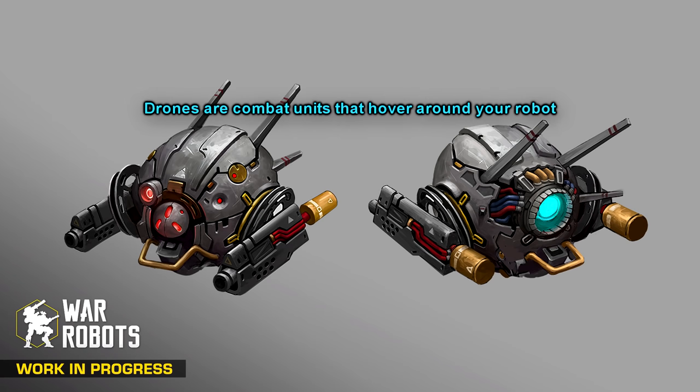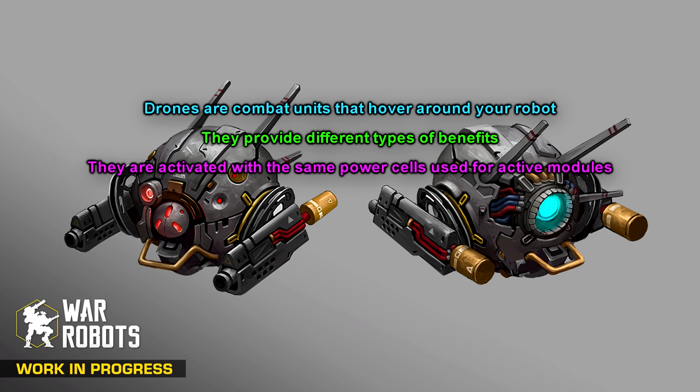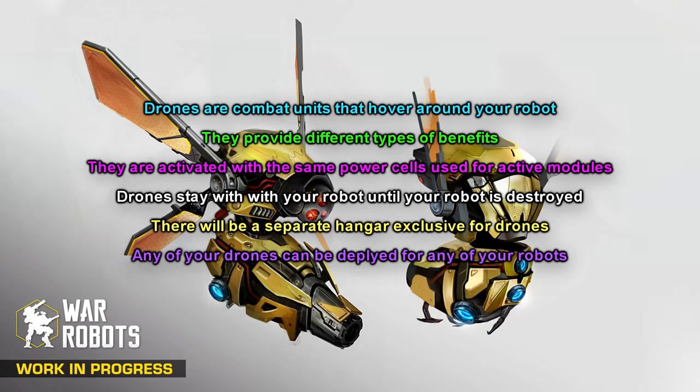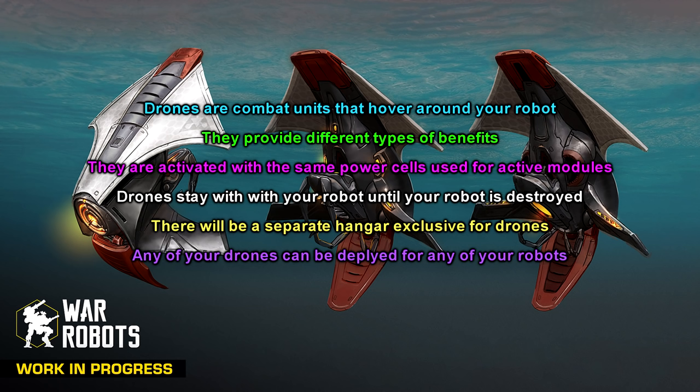Drones are small combat units that can hover around your robot and provide it different types of benefits in the battlefield. They are activated with the same type of power cells used by active modules, but unlike modules, they do not have a specific timer. A drone stays with your robot until your robot is obliterated. Drones are not tied to a specific robot like a pilot or an active module. Instead, there is a separate hangar exclusive for them — you can deploy any of them for any of your robots depending on the situation. A drone can be activated only one time per battle, and the drone hangar is planned to be available for players level 25 and above.